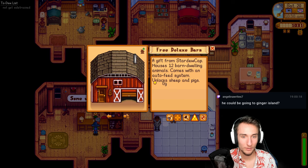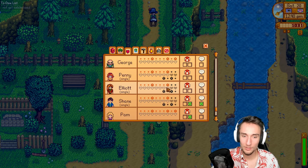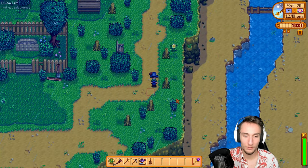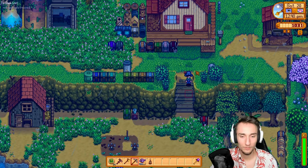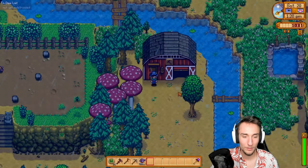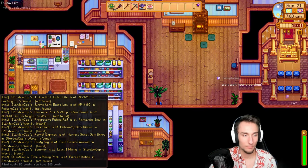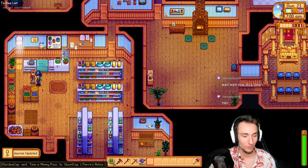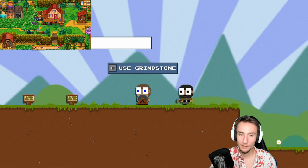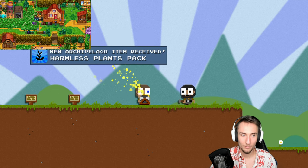And the animals here will actually start liking me. Everybody else I have officially gotten all the friendship checks from, except for marrying everybody — I still gotta get those 12 and 14 heart checks. They'll be happy eventually after this barn finishes upgrading and they'll be auto-fed. I can do one hint in Stardew. There we go — time is money pack, which was one of my hints. I think I can get a sword now. Harmless plants pack.